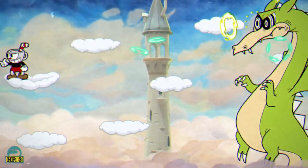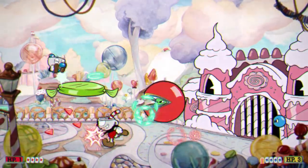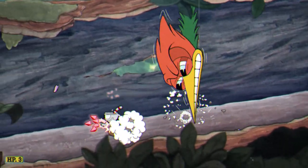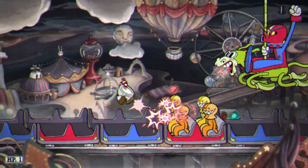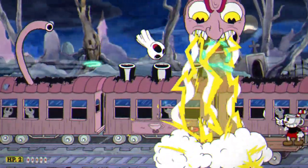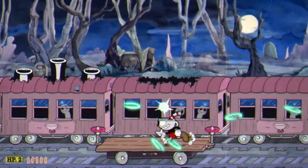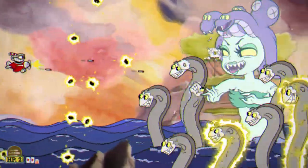The goal of Cuphead is very simple. It's a game that can be tackled either solo or with a buddy in good old-fashioned couch co-op. There are three worlds — the first two have five bosses to defeat and two run-and-gun platforming stages to clear; the third world has seven bosses and two run-and-gun levels. This game is hard. Cuphead is known for its brutal difficulty, and you'll be lucky to get through any of the levels on your first try, besides maybe the very first boss. The difficulty is a topic unto itself, which we'll get into a bit later.